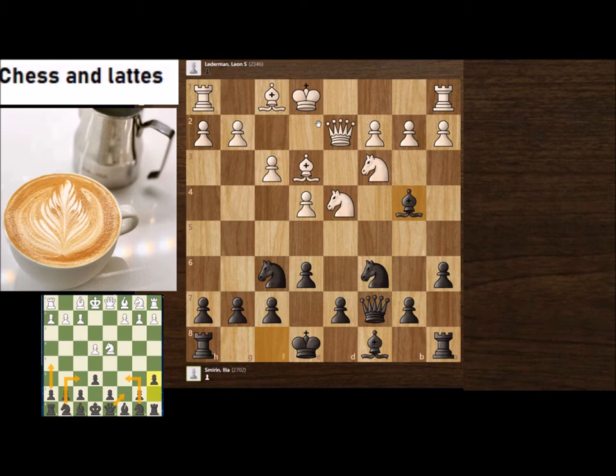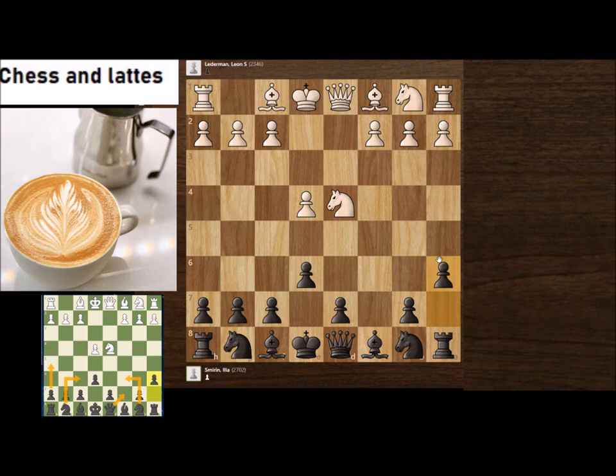After castling long, White has a very standard and strong way to attack with g4, h4, g5, maybe Qb1. However, the move order with a6 is very important because if White wants to develop like that, you develop Qc7, Bb4, and you have full control of c5.